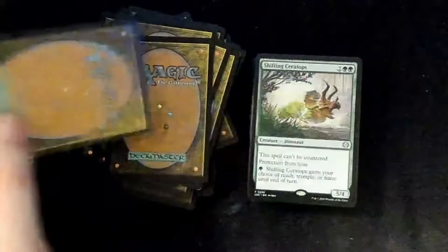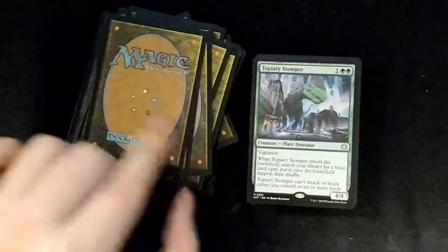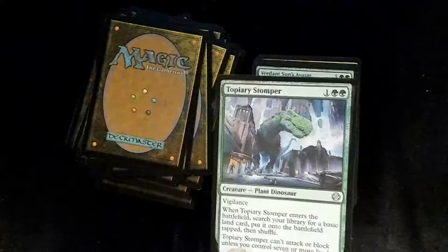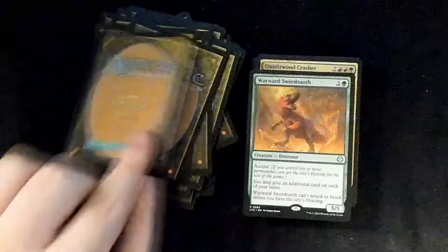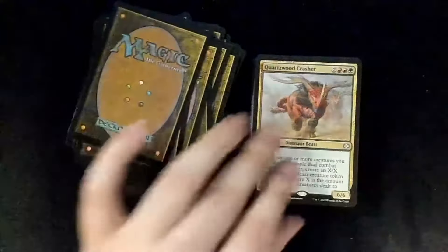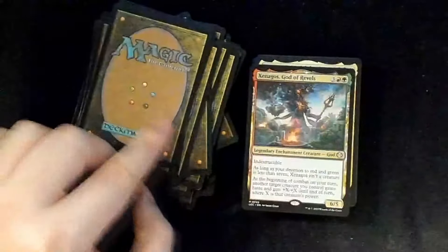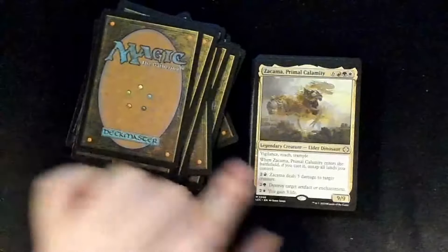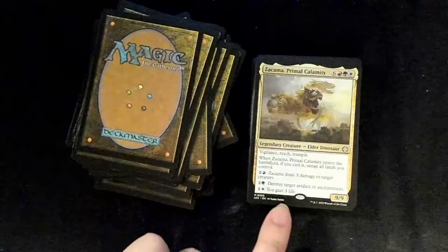Runic Armasaur, Shifting Ceratops, Topiary Stomper, Verdant Sun's Avatar, Wayward Swordtooth, Quartzwood Crusher, Regisaur Alpha, Hexagoros God of Revels — oh this is a cool card. Zacapa, Primal Calamity — I like the abilities here.